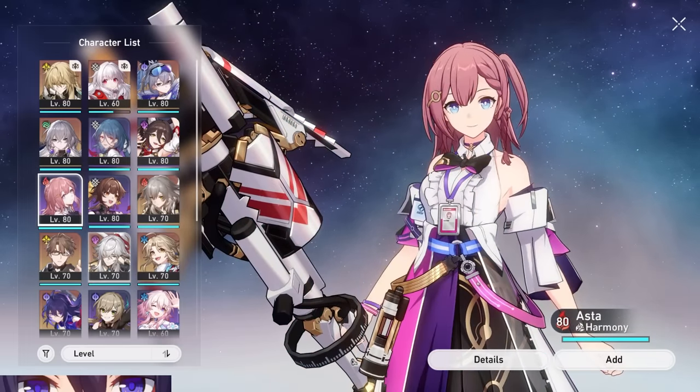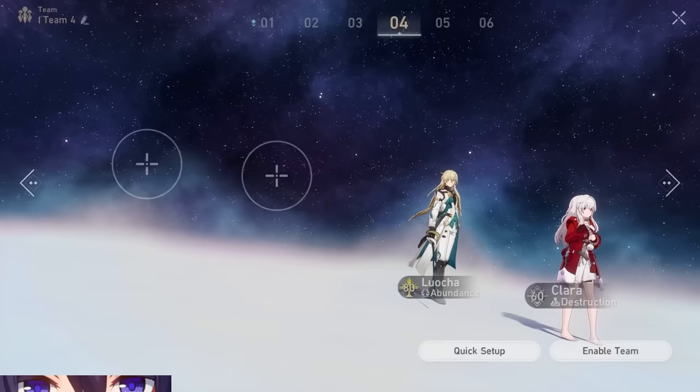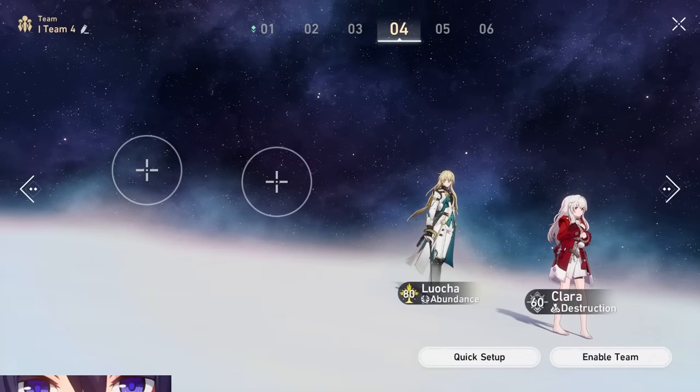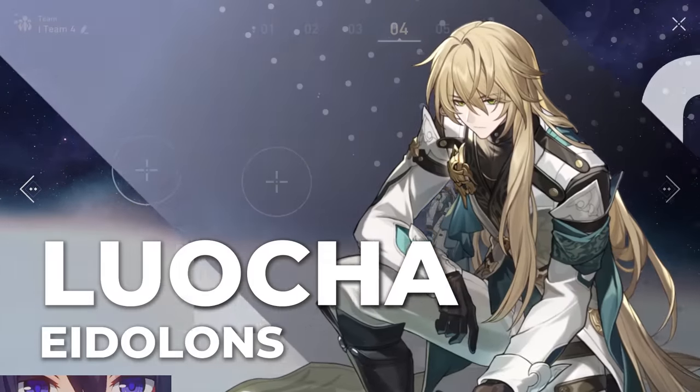Keep in mind that other party attack buffs like Asta can also help out his healing a lot and his personal damage. That's basically all I had to say about his teams — hopefully that helped you figure out where to put him. Next up, let's talk about his Eidolons.